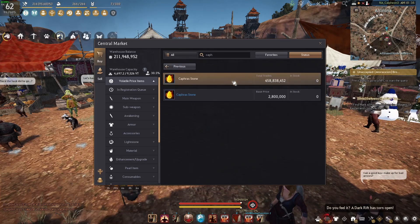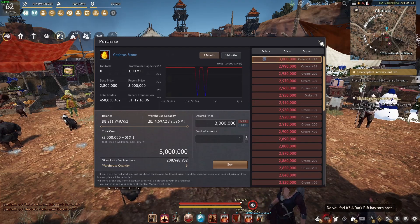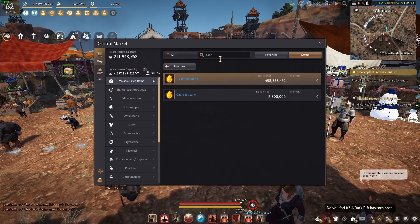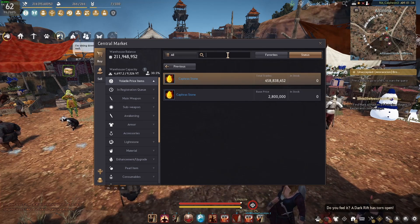Once you have one of those, you're going to need to grab yourself some caphras. You're going to need a ton — this isn't going to be a quick thing. It's going to take a couple of months unless you really hard-focus and spend all your silver on caphras. You're going to need around 7,226 caphras for Red Nose, which comes out to around 18 billion silver.